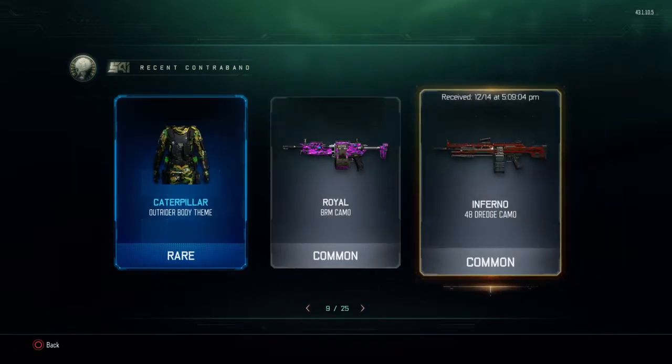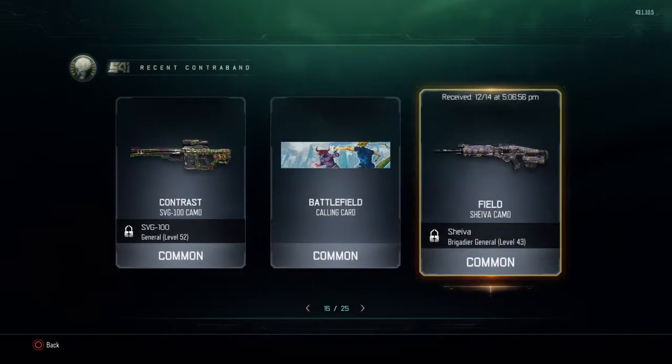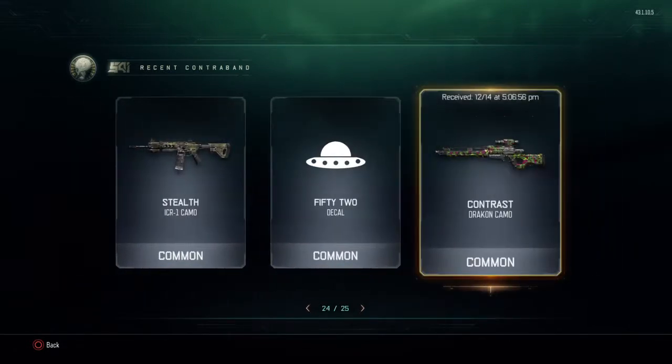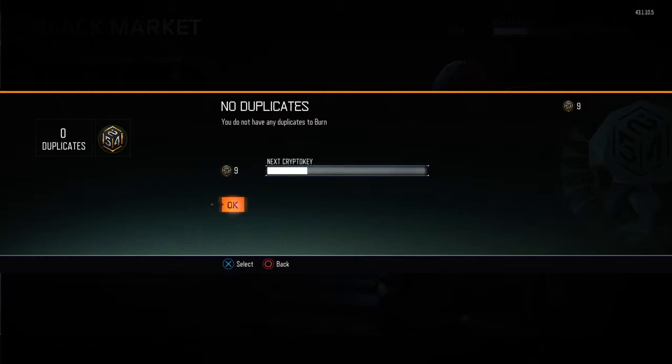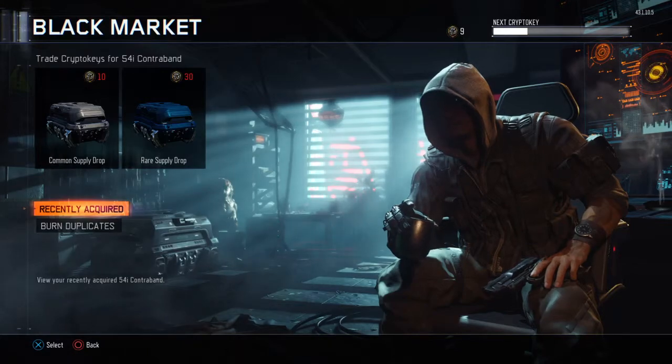I'll go ahead and show you guys what I got. This is what I got in my supply drops. I will do another supply drop opening if you guys want me to, but it's a grind — not lying. But you can burn your duplicates and you can get crypto keys from there, so that's cool.